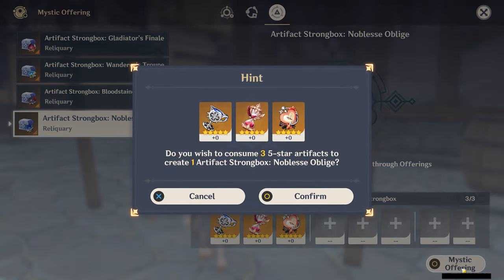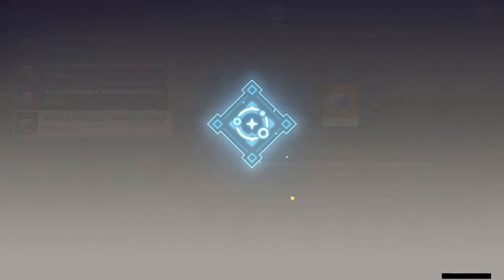Then select Mystic Offering in the bottom right corner and confirm, and it'll give you a new 5-star artifact from that Strongbox that you selected.